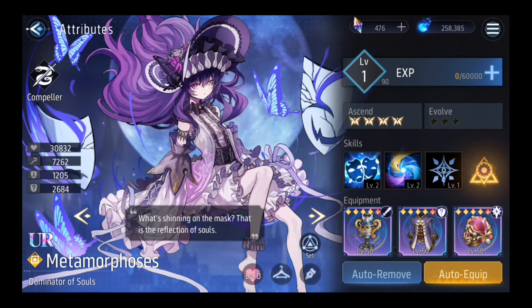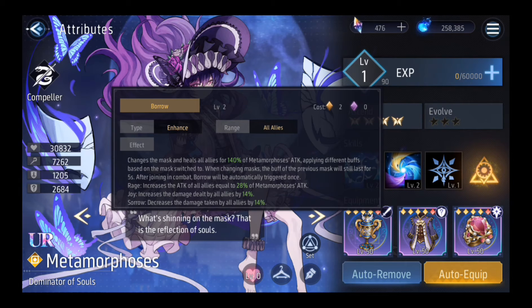Before we start, let's read some of the skills so you have an idea of how it will work. The first skill is: she will change mass and heal all allies for 140% of her attack, applying different buffs. There are three kinds of buffs: Rage, Joy, and Sorrow.